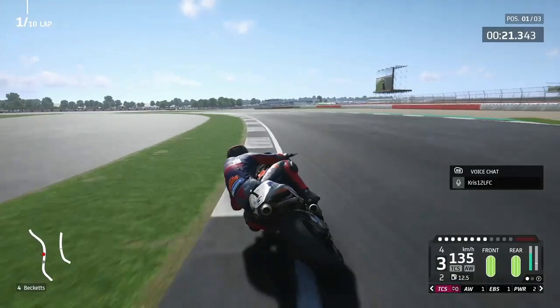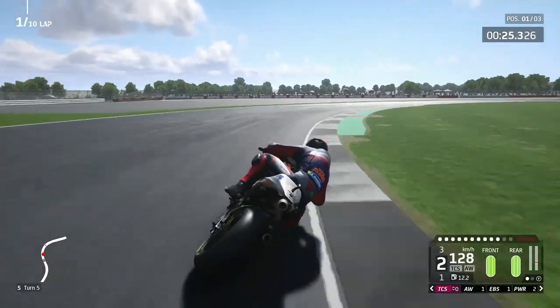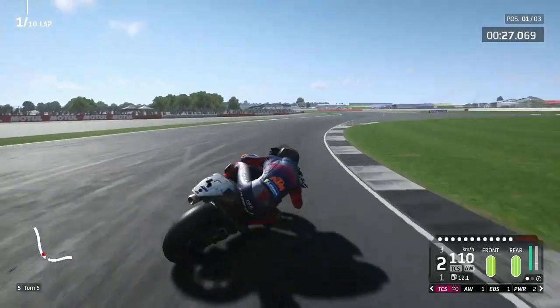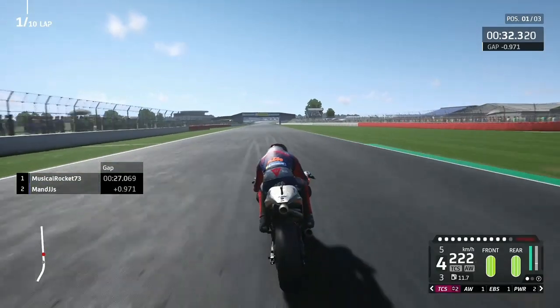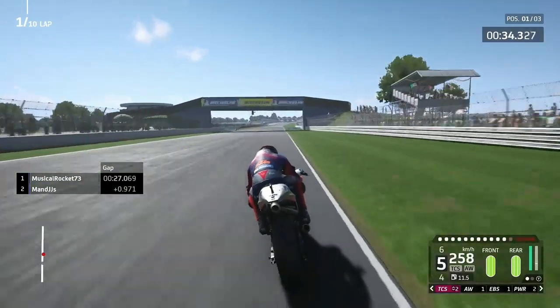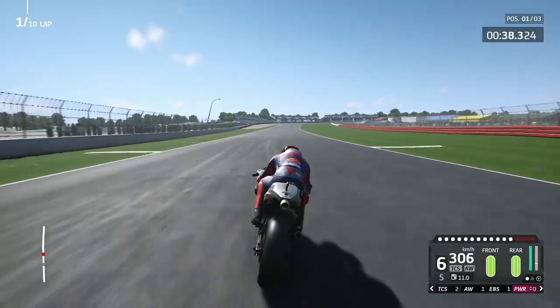We've run wide at Maggotts though, and into Becketts, this left-hander, make a mistake there as well. Now into Chapel, this right-hander — get a nice little exit there out of Chapel, out onto the Hangar Straight. We've already got 0.9 of a second lead on JJ — this is a fantastic hole shot for us!